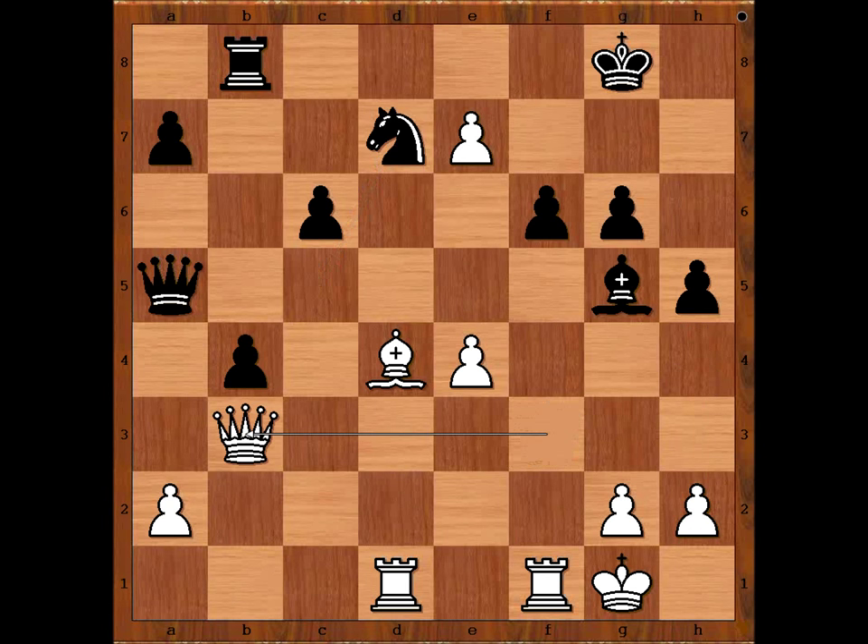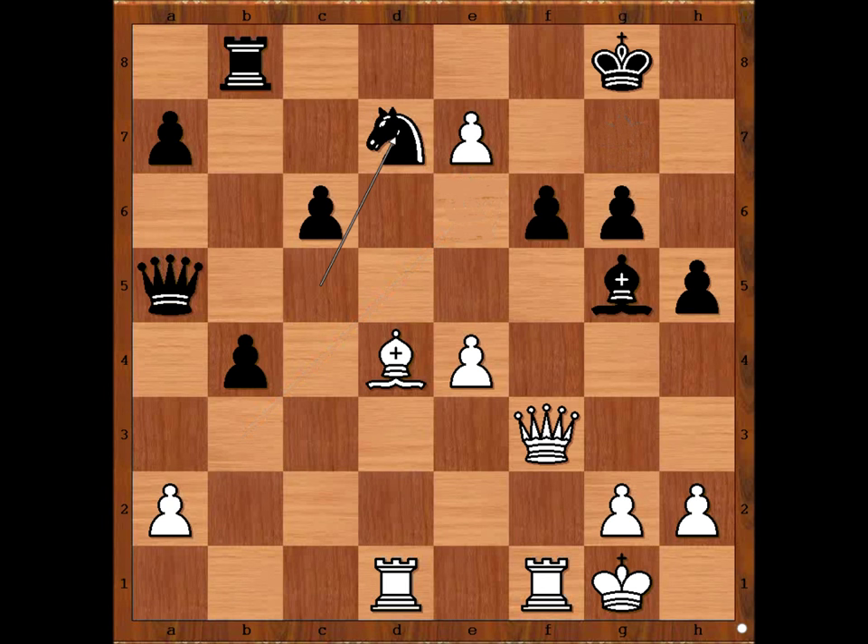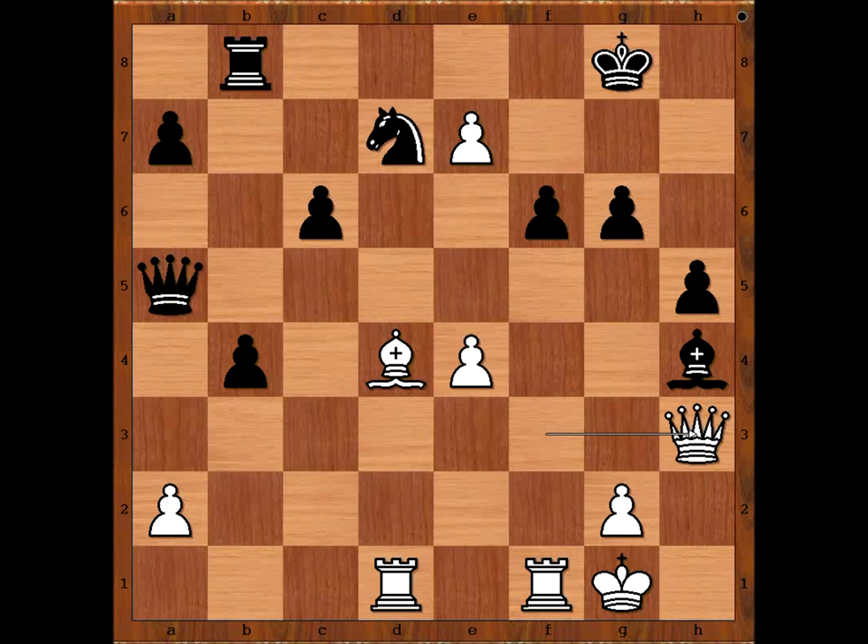Queen to b3 is also winning — after king goes somewhere, then queen to e6. In the game we have h4. If now bishop takes on h4, then queen to h3, forking two pieces. One more threat is queen to e6 check, pushing the pawn to e8, promoting it to a queen. That is why Smyslov resigned in this position. Very nice attack by Paul Keres.